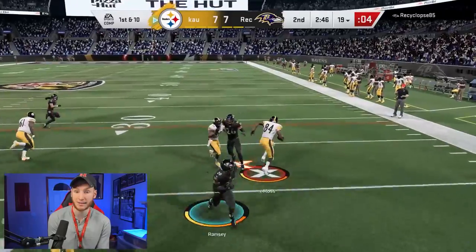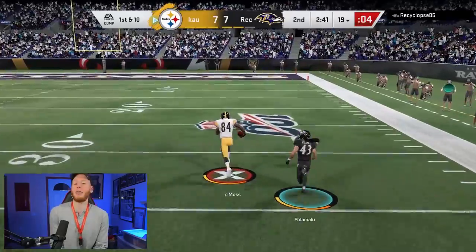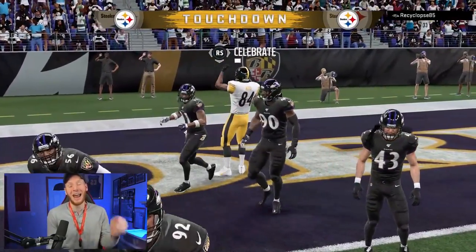Hopefully we get some space for Randy Moss with Grab and Go, which activates on these touch passes. We got some really good blocking right there — I thought that was going to be no gain. We got an amazing block, Randy made someone miss and we're able to score.